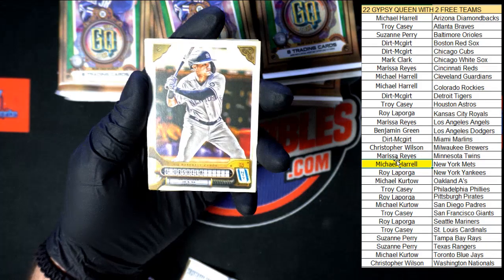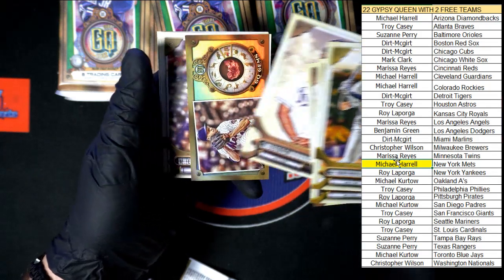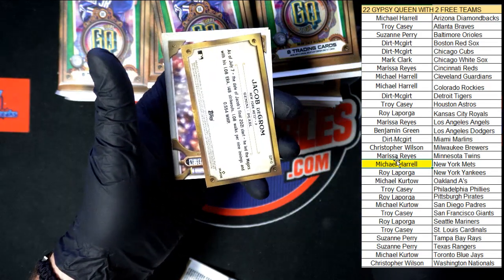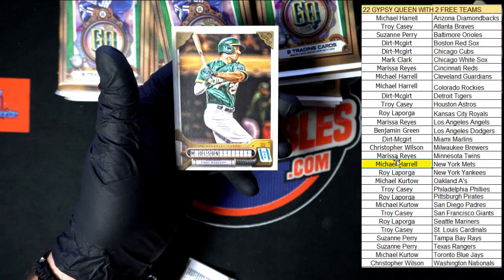Next pack. We got Ursula, Sheetz, Tatis Jr., Zerpa, and there's our mini DeGrom right there. Nice mini right there. Then we got Nasty Nate, Odor, and Olsen.